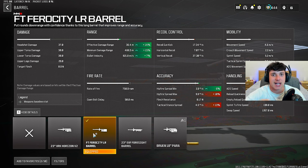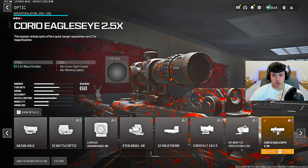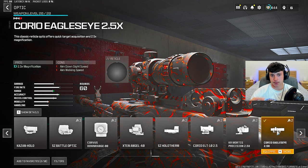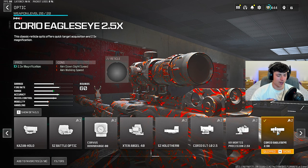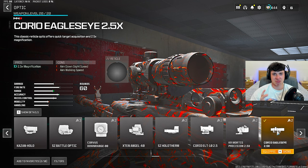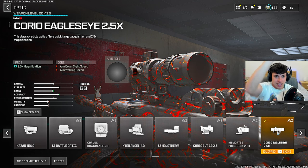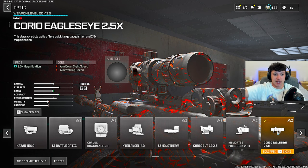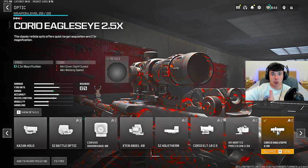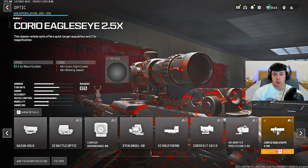This is the fastest killing LMG in the game, and you need range on this gun. For the optic, it's personal preference, but the Choreo Eagle's Eye 2.5X is the best optic in the game. Do you remember the T-Pose from Warzone 1? It had a thin vertical line down the middle and a thin horizontal line — basically just a T shape. The Choreo Eagle's Eye is pretty much the T-Pose from Warzone 1.